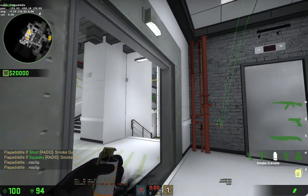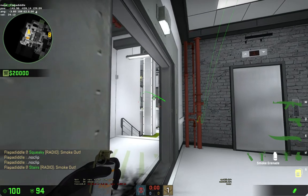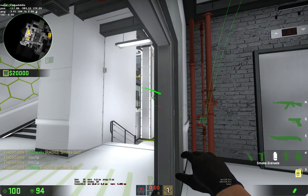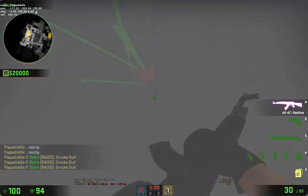You can smoke upper by looking at the middle of this grate and run through it. You can smoke lower by exposing yourself to the upper, looking at this pillar, and run through it.